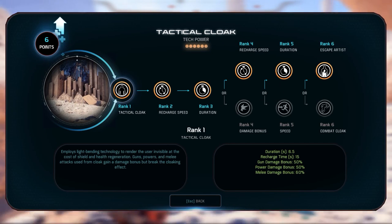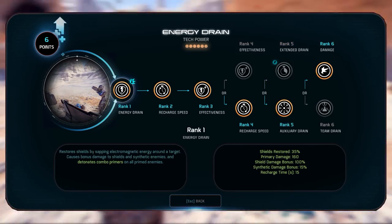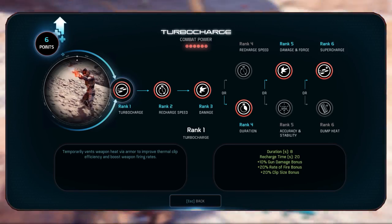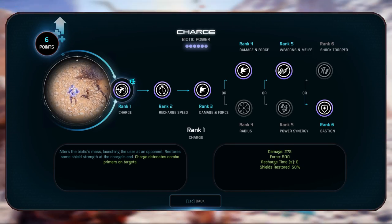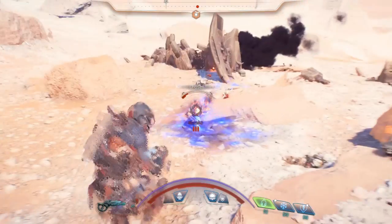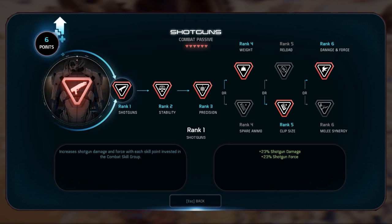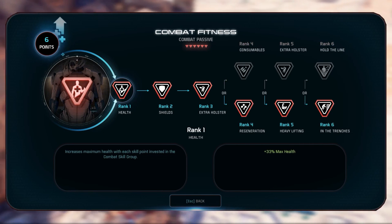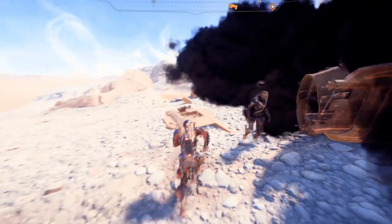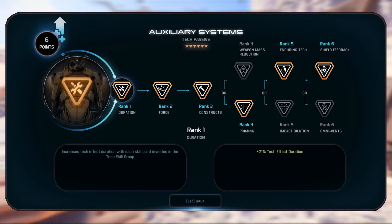Your 3 main powers are Tactical Cloak, Cryo Beam and Energy Drain. Your Architect-specific powers are Turbo Charge and Charge. Pause the screen or download the images from Imgur via links in the description. For passives, the priority passive skills for this build are Team Support, Shotguns, Sniper Rifles and Combat Fitness. The passives you should focus on afterwards are Barrier, Offensive Tech, Auxiliary Systems and Combat Tools. Every skill point should be spent in Combat till full, then Tech till full, then Biotics till full.